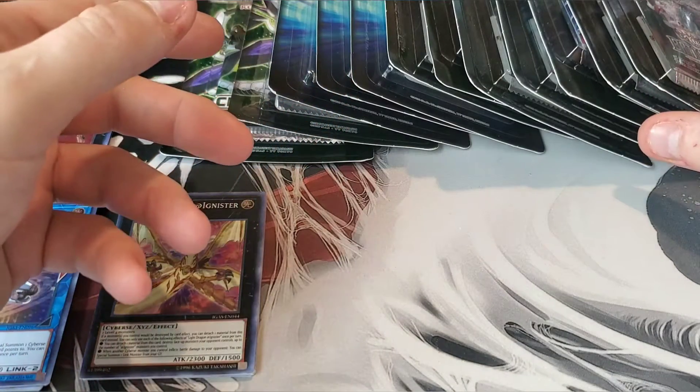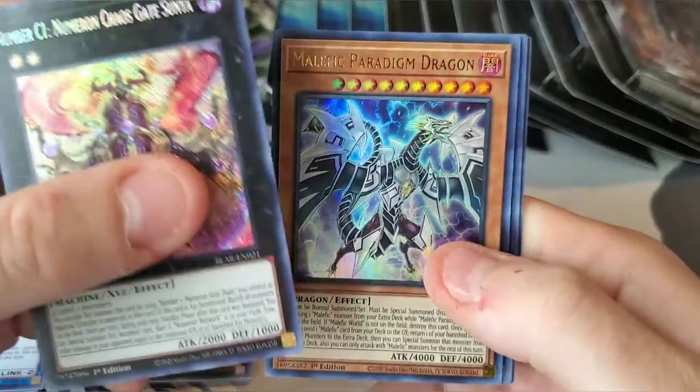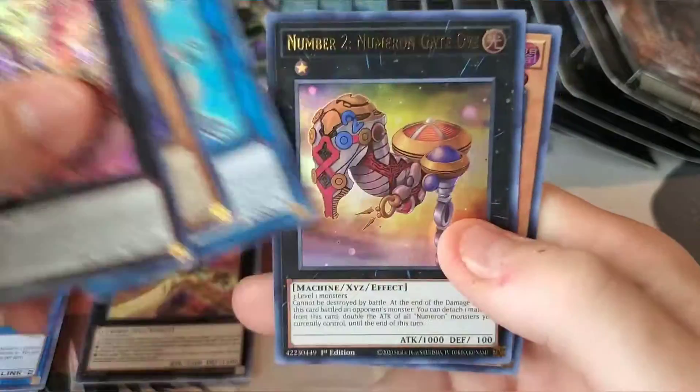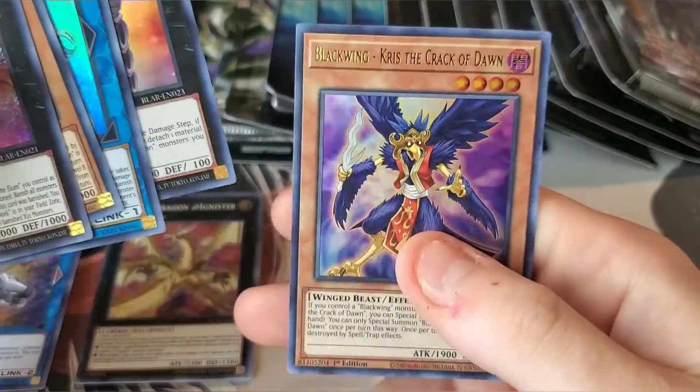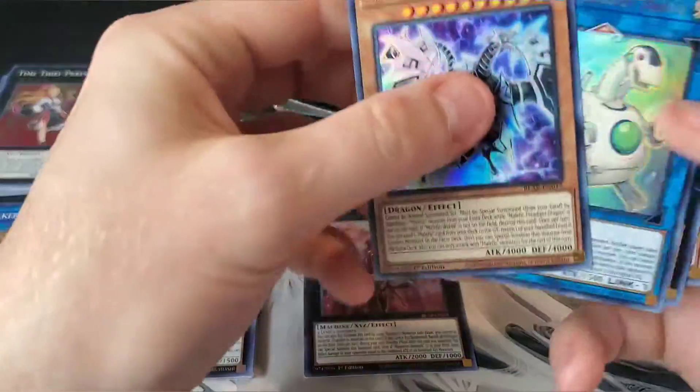Let's go ahead and jump into one Battles of Legend, because I can't wait for this set. Be careful with the knife — there's a lot of cool cards in here. The Numeron cards are in here, I'd like to get the new Fossil cards, and I definitely want the new Trishula reprint. Oh — Numeron Chaos Gate Sunya! And another Numeron, and a Blackwing. Some of these are very expensive. I'm going to set these right up front.